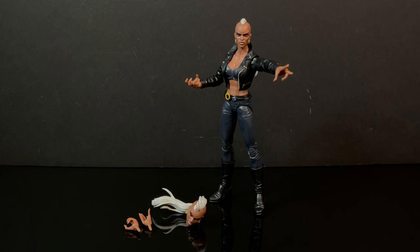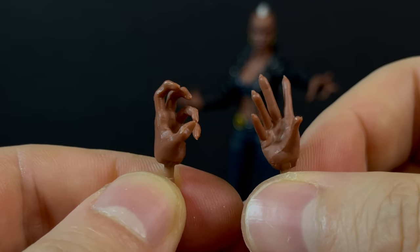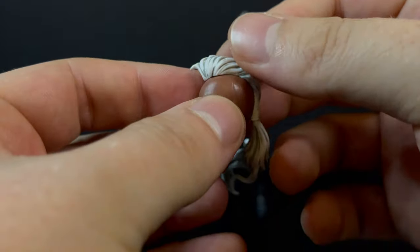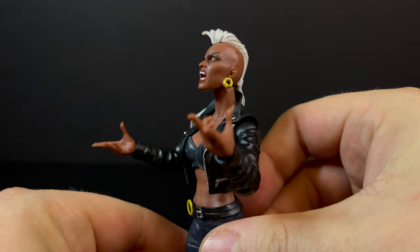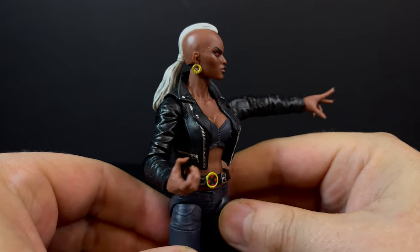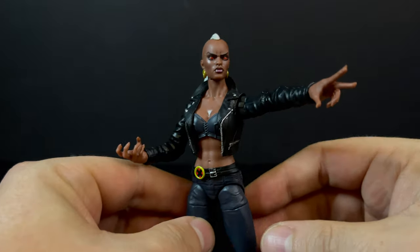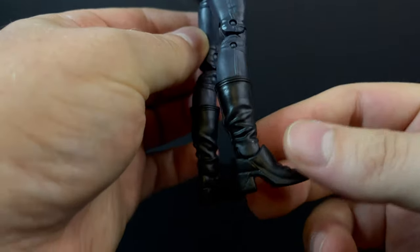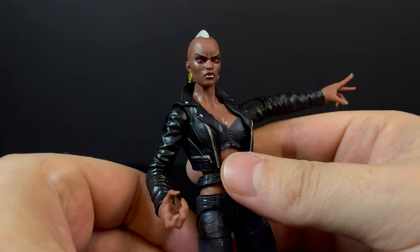For all you Toy Biz fans who remember Mutant X, we have Bloodstorm. She comes with some swappable hands — vampire claw hands and outstretched weather-controlling hands. She also has a fangs-out alternate head portrait with a little faux hawk into a rat's tail kind of thing going on. Well painted — I like the blood red eyes with the black around it. I do like this Bloodstorm figure, but I really wish she would have come with some storm or mutant powers, because she's got to be directing something with those hands out. While she's a cool looking figure, ultimately she is very humdrum.